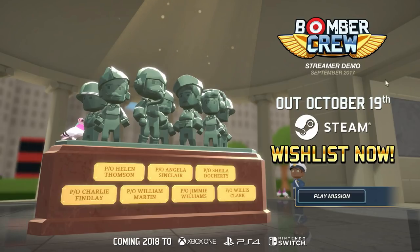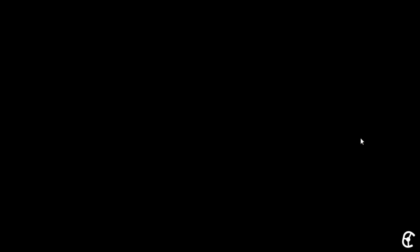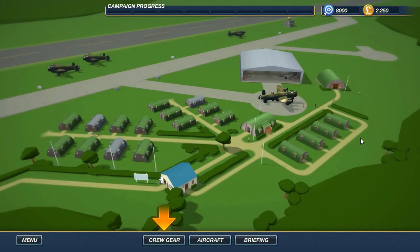It's coming out on October 19th, so this is a streamer demo we're checking out today. Next year it's coming out on consoles and the Switch and stuff like that, so that should be pretty cool. I have all the information for the game down below. For now, let's get into the game and get the ball rolling. There's only one mission available in this demo, so we'll try to get this done in one single swing.